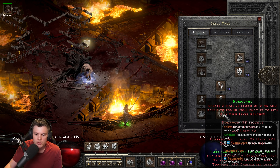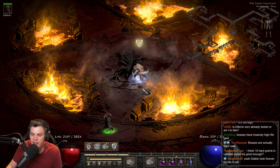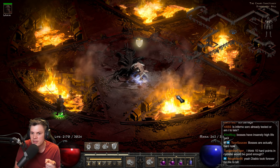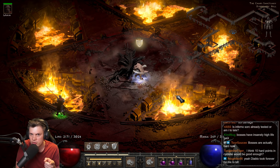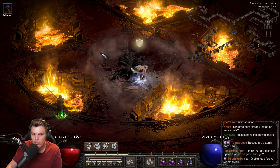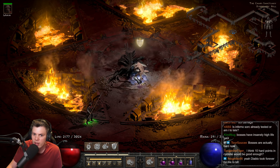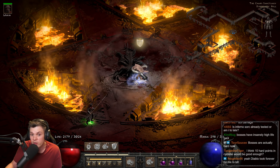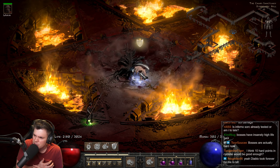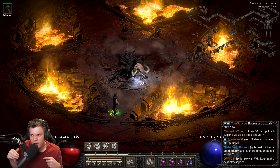Anyway, it's an interesting and different take on the shape-shifter. Casting cyclone armor and hurricane will make a big difference if you're trying to do uber Tristram on a shape-shifter, because it should help clear some of the minions and stun things so you don't get overwhelmed, and cyclone armor will help absorb elemental damage if you recast it.